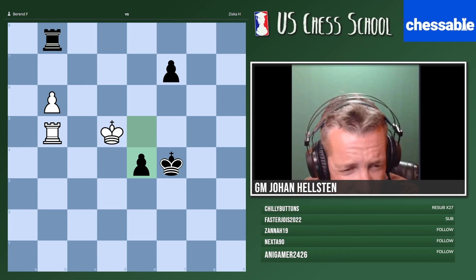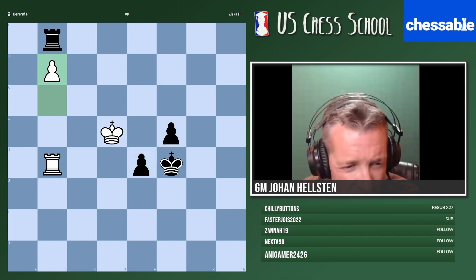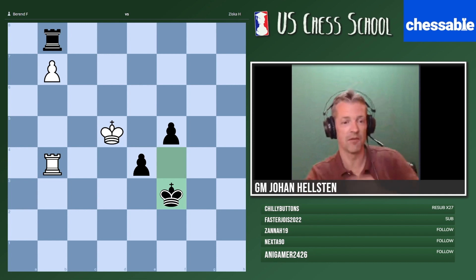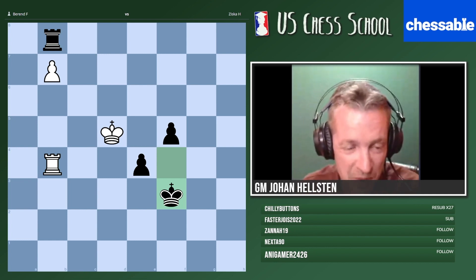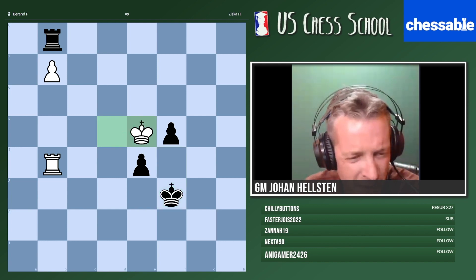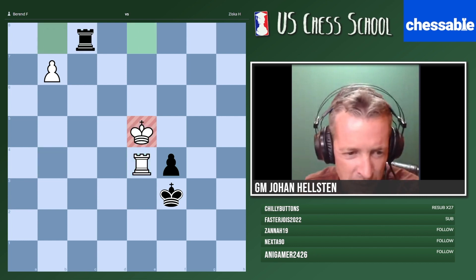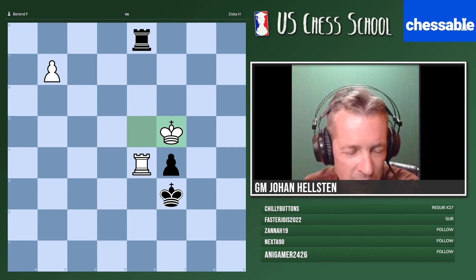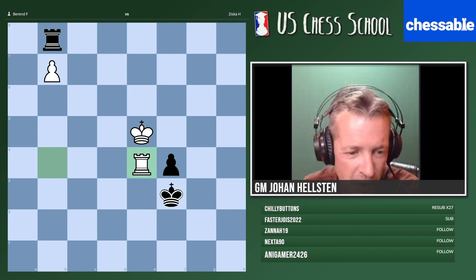Maybe I'm not convinced. Maybe we messed something up with white. I think there is a zugzwang here somehow — if I take the pawn, that's the easiest way to make a draw. If I'm missing some key detail, let me know, but it seems like it's going to be a draw. Maybe one way to play — L, you were saying something before about the king going that way.